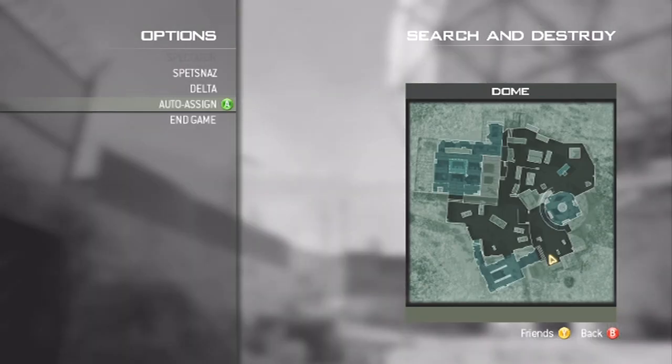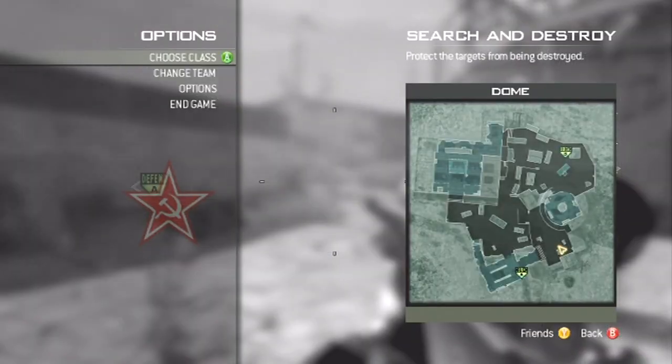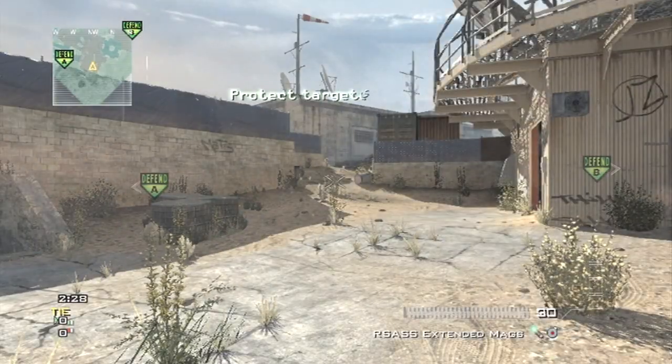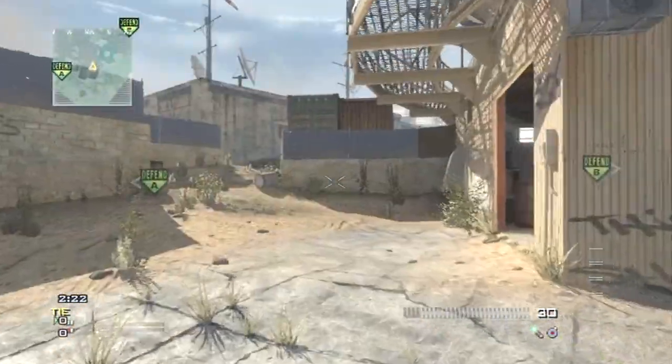Once the game or the round starts and you're able to choose a class, pick the second one. Then press Start again and hover over the first class — the one with C4, Semtex, or Claymore. As soon as a person says 'Defend the objectives' or something along those lines, press A and RB at the exact same time.